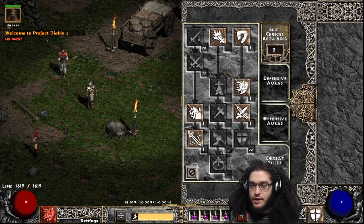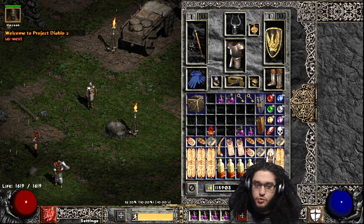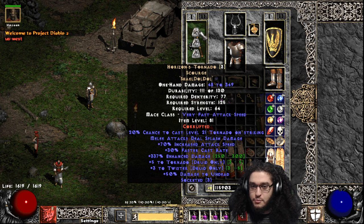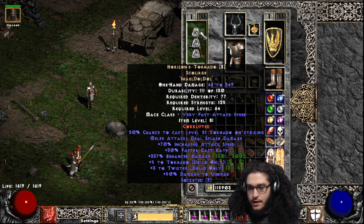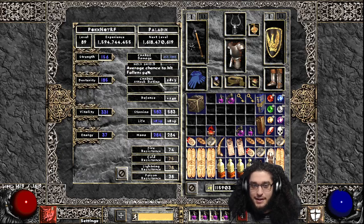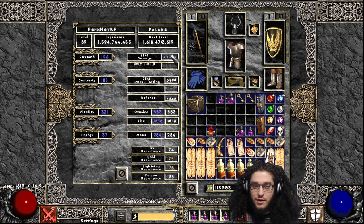So to go over the character, we are now level 89. I have fully switched over to physical. My gear is pretty scuffed right now. I've got a Horizon's Tornado and its damage is extremely inconsistent. I basically either hit somewhere around 472 to 3500, so my damage range is all over the place.